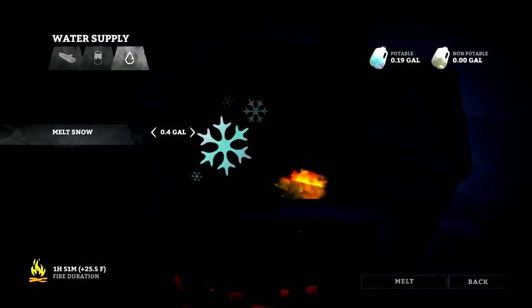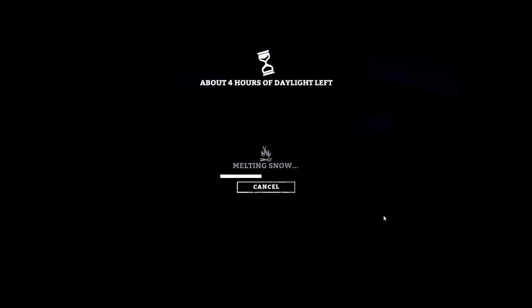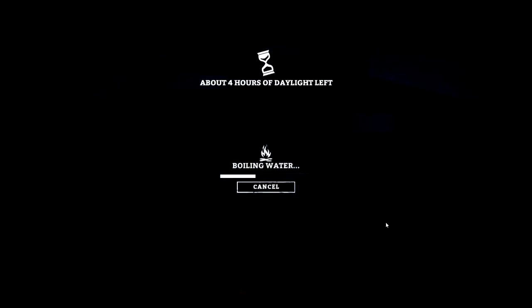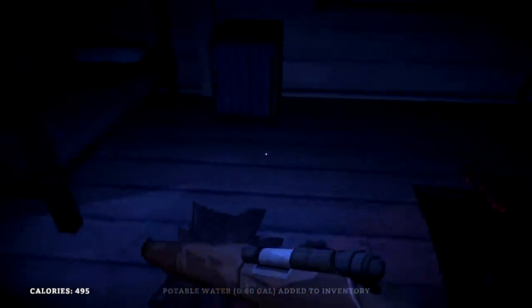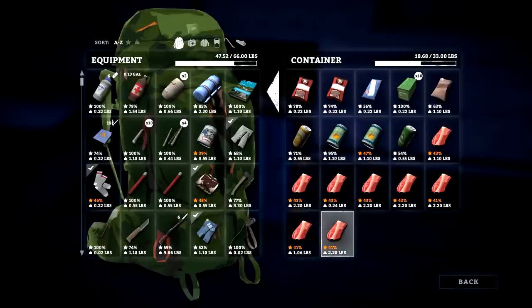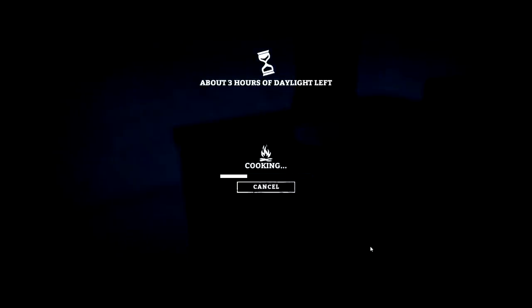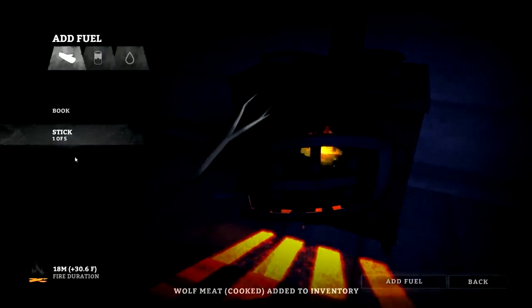Hour and 52 minutes of burn time — should make quite a bit of water. 0.6 gallons is what we're starting with. Boil it up. An hour and five minutes left. Now we're going to craft up some boots — we're going to make some new boots. You know what, I'm going to cook up two more steaks since we have the time. I don't know — did it go to 39 minutes? It takes 20 minutes. I can always throw a stick on if I have to.